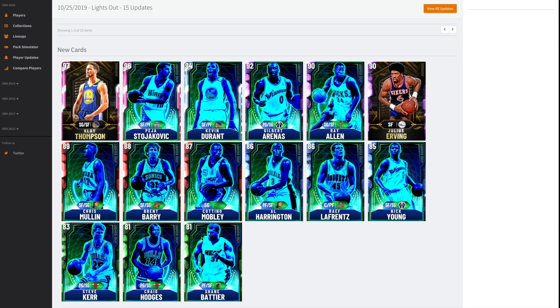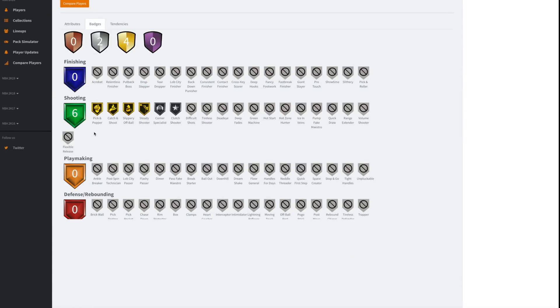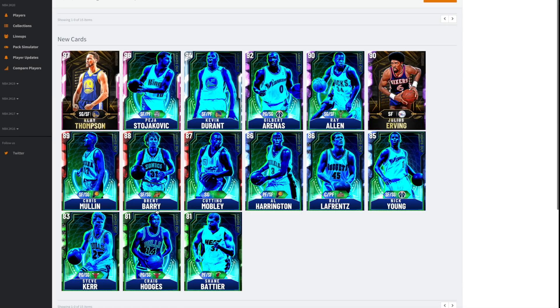Shane Battier — we've seen his amethyst card and we know he's got a really good release. Shane Battier's only got four gold badges, which isn't great. He's got Steady Shooter, which is not good, and Catch and Shoot is alright. However, no defensive badges for Battier is just kind of weird, even if it is Miami Heat Battier. He had a good three point shot but terrible speed, ball handling, and acceleration. His perimeter defense and lateral quickness are good and his steal rating is quite good, but he's not gonna be anything spectacular.